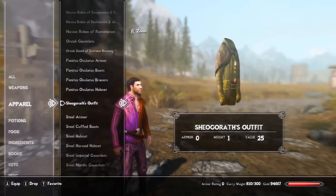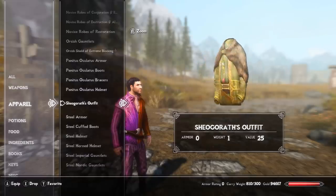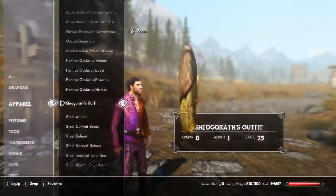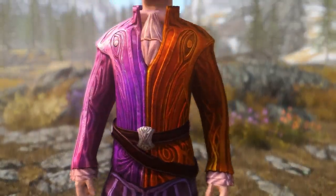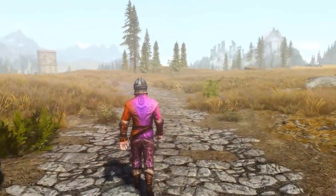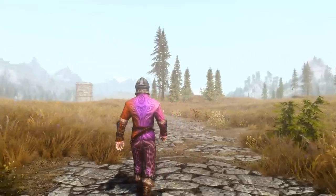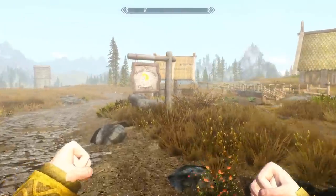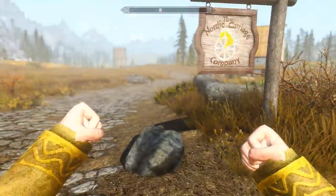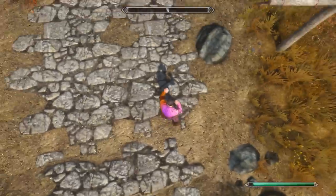When spawned into your inventory, Sheogorath's outfit will bear the same figure as fine clothes, weigh you down by one carry weight, offer a whopping zero damage protection, and sell for 25 septims. When equipped, Sheogorath's outfit will only occupy the player's chest apparel slot, meaning you can also wear separate bracers, helmets, and boots on top of this costume, though the outfit's long sleeves create some clipping issues when bracers are stacked on top. Further illustrating that the player really was never meant to have access to this item, when wearing Sheogorath's outfit and entering first person, you'll notice a weird inconsistent pattern on your wrist, implying no first person textures were actually created.